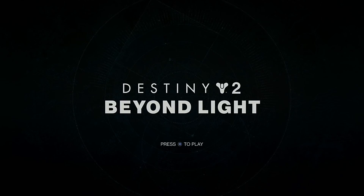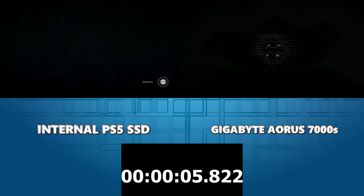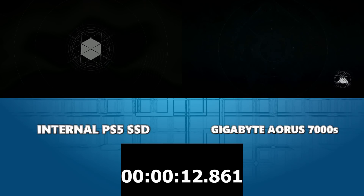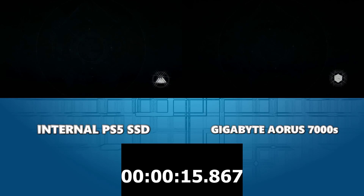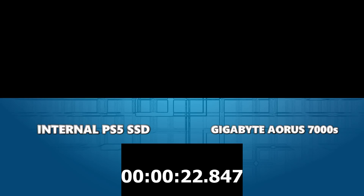We're on the Destiny 2 title screen now. I'll click my fingers and get the two recordings up next to each other on screen to compare boot time. This one has a few extra layers — I need to select my save file and skip a couple of cutscenes by rapidly tapping circle. I'll do that simultaneously on both recordings, so any slight difference in timing will be minimal.